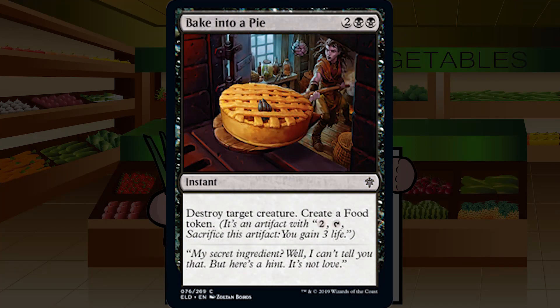Up next is Bake into a Pie. Bake into a Pie is two-black-black for a common instant — destroy target creature, create a food token. At sorcery speed this would be a premium first-pick removal spell like Impale. At instant speed this is incredible. This is the first pick in the vast majority of packs it's in. The only thing you're picking over this is some sort of game-ending bomb rare. Absolutely fantastic card with a little bonus food token. A solid A.